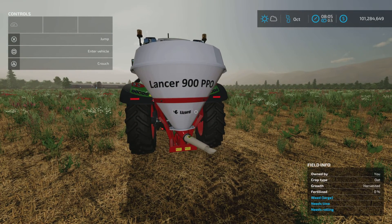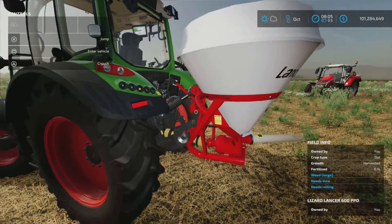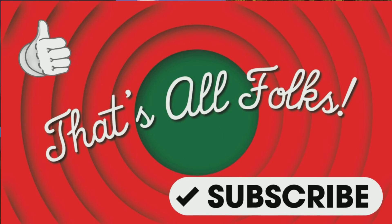It's a small fertilizer spreader, looks very nice, and works well. That's the Lizard Lancer 600 PPO by FBR Modding and Eddie — 1.9 megabytes to download, two slots on console. I'm Loony Farm Guy, and remember, it's only a game. Till next time, bye!